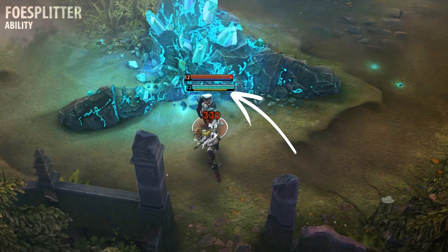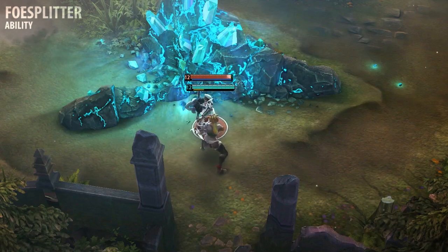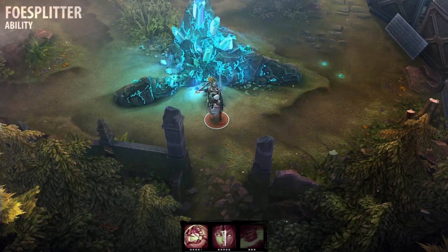Foe Splitter's first strike generates rage. The second strike consumes all of her current rage and increases in damage based on how much rage was consumed. This ability's cooldown is reduced each time Rona lands a basic attack. I recommend learning Foe Splitter at level 1, but upgrading it last.